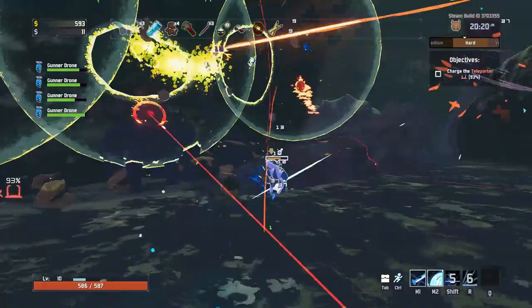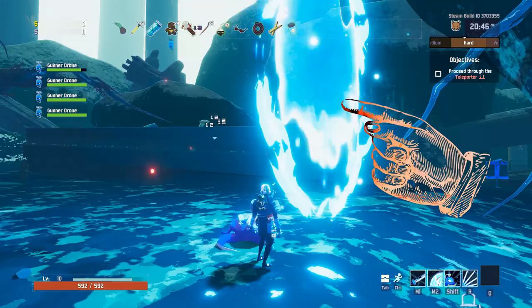Go through the portal and travel into the cave. In the cave you will find a large white crystal creature. If you approach the creature you will have an option to free the trapped prisoner, thus unlocking the Artificer.